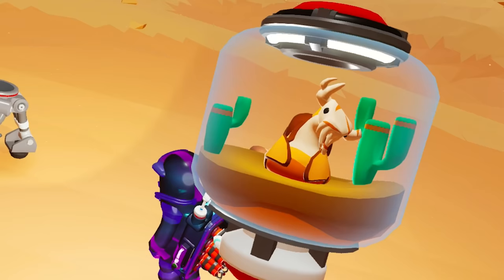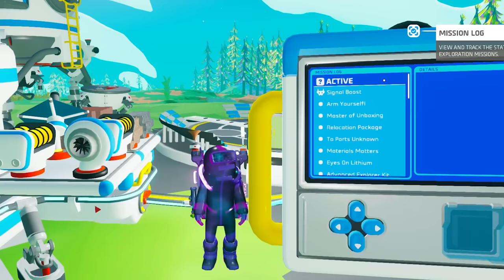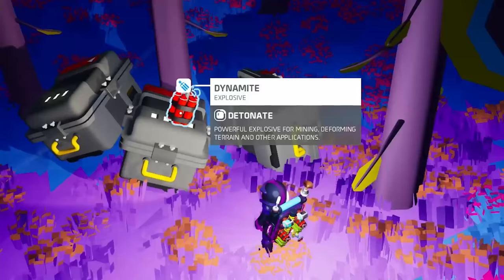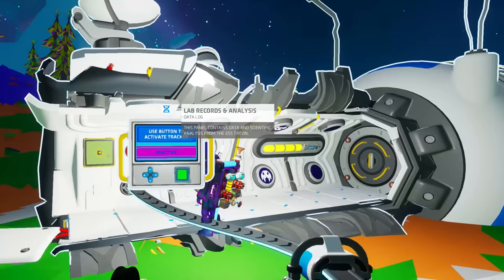I'm wondering what the next snails will do to top that power. Quick stop at the lab for a scan, and now we're required to boost the signal of the lab to reach more planets. Get yourself an exo-chip — just one — and activate the lab panel. Enjoy free Wi-Fi!